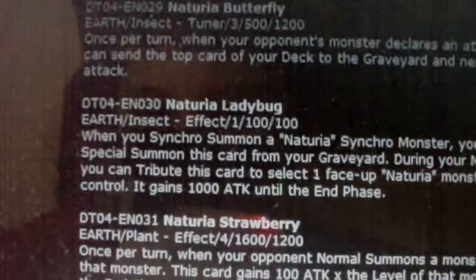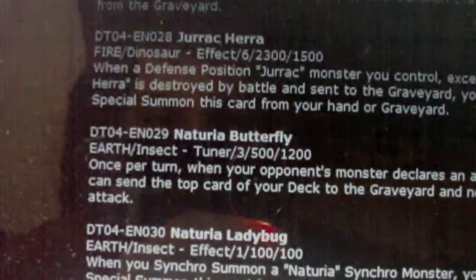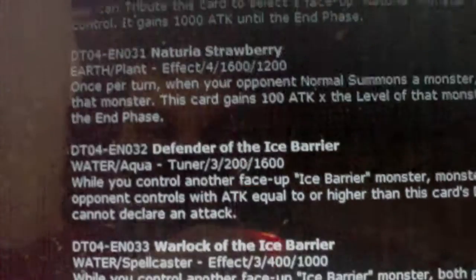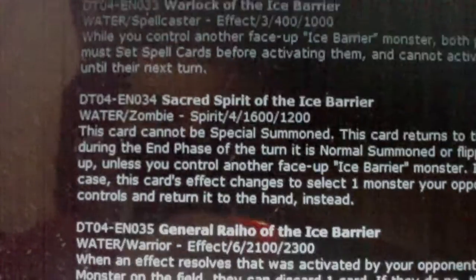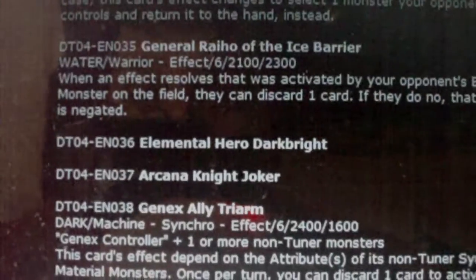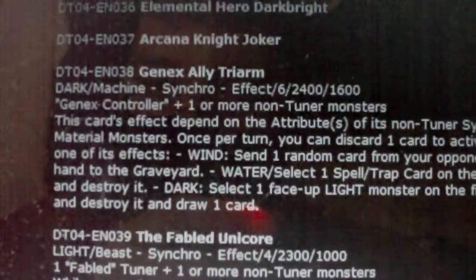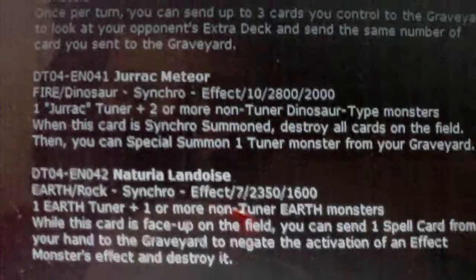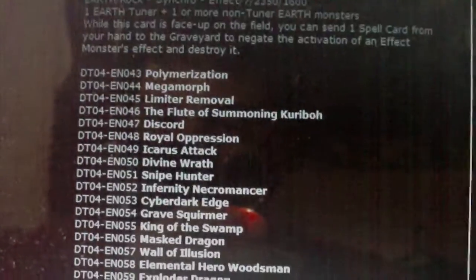A lot of Necheria stuff. Sorry if I went a little bit too fast. Some more Ice Barrier stuff — this is actually pretty good Ice Barrier stuff. Dark Blade. All this good stuff. Trident.